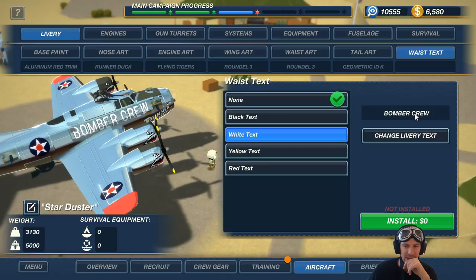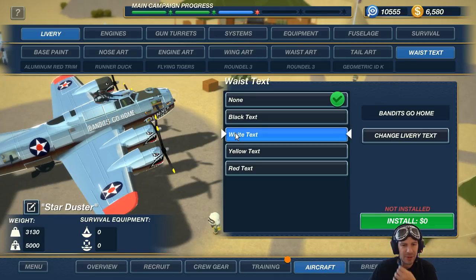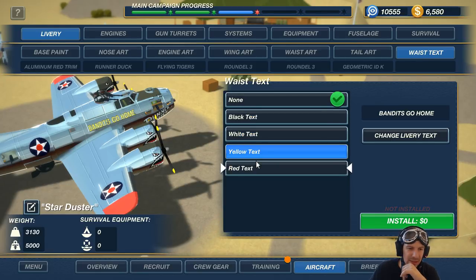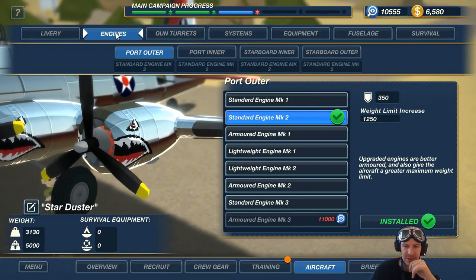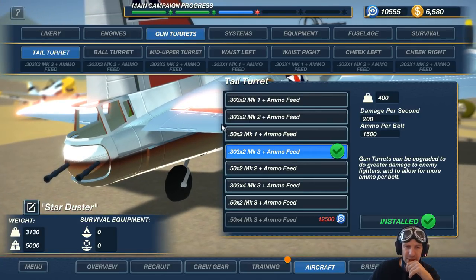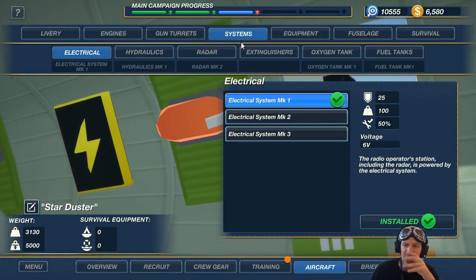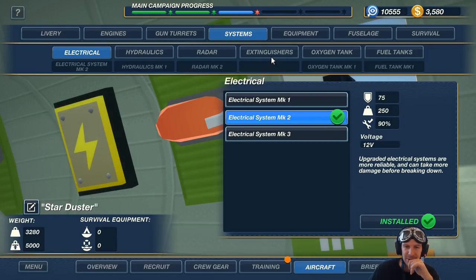Bomber Crew. Let's see if we can change the livery text — Bandits, Go, Home. This sucks, has to be a bigger one. Bandits, Go, Home. I'm not sure if I like this text here to be honest. I'm going to keep it as none. Alright. Engines: Standard Engine Mark 2. Gun turrets: they are all .303 Mark 2 plus ammo feed. Well, that ain't optimal. Systems: Electrical Mark 1. I'm going to cry. I'm going to go with Electricals Mark 2 and Extinguishers — I need at least two of them.